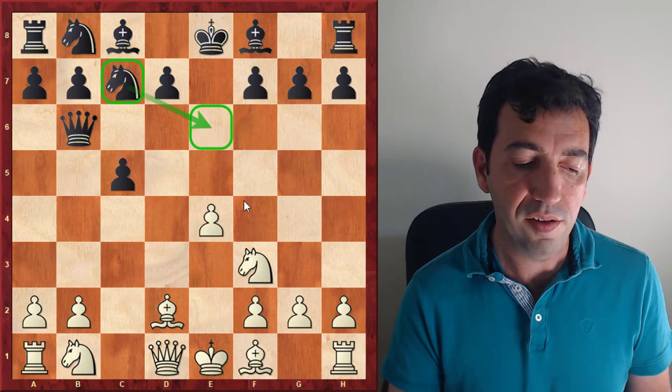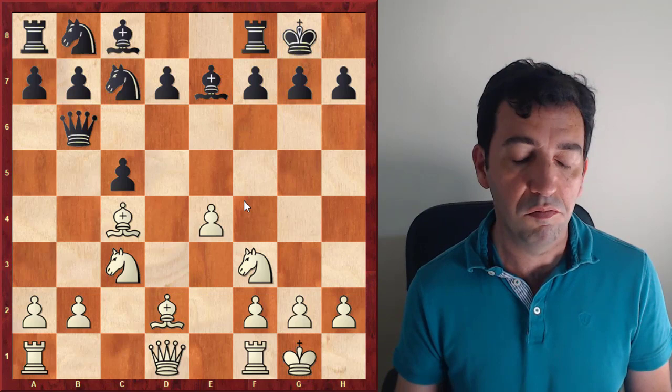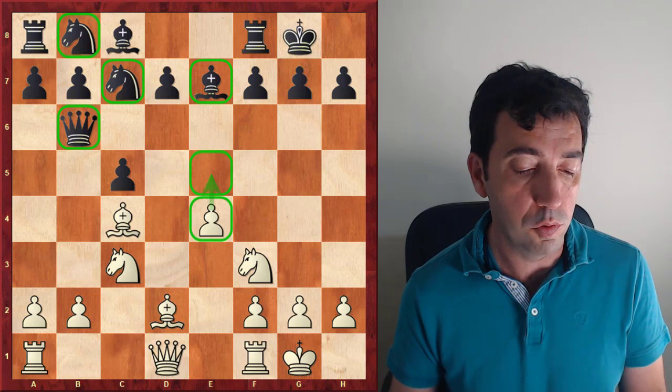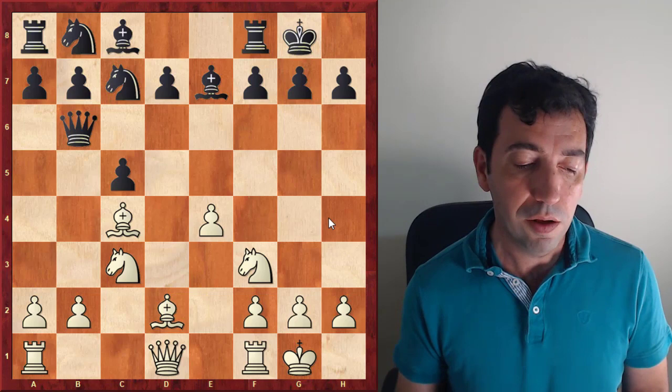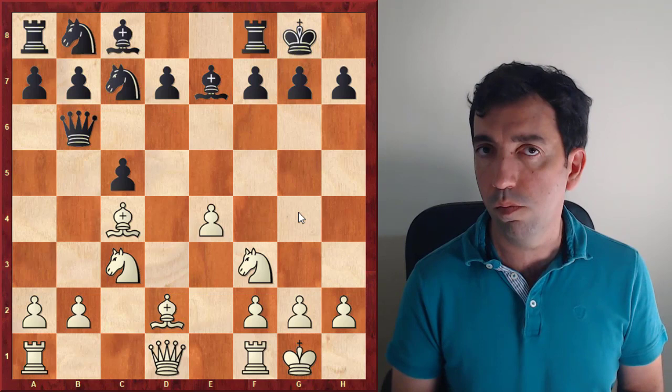Nc3, Bb7, Bc4, castles, castles — and this might be the critical position for the whole line. Black's coordination is a bit strange, a bit weird, while our coordination is really natural and we have the central pawn to gain space. If you play d6, the queen is also a bit exposed — it's almost trapped. So I think White has got some nice counterplay.